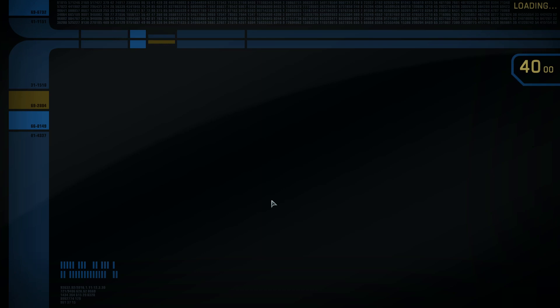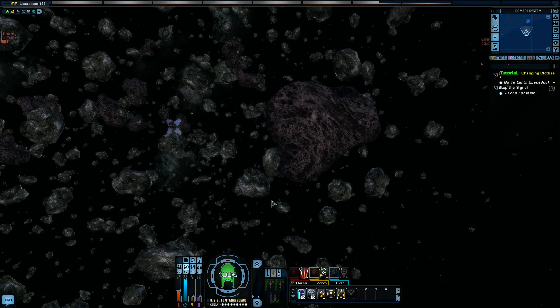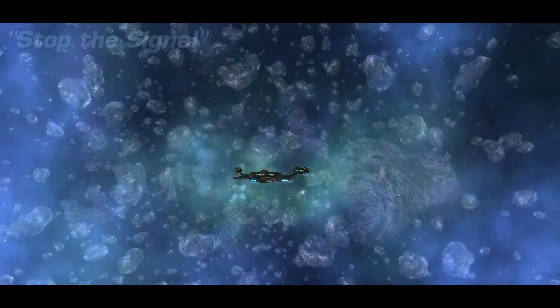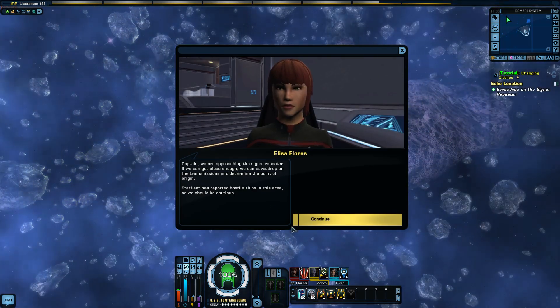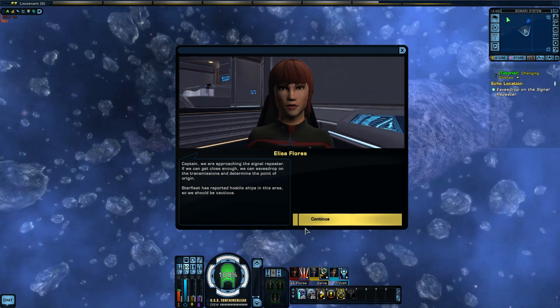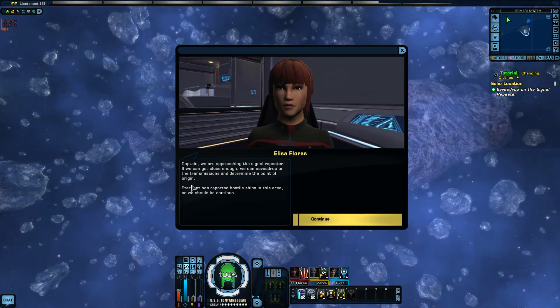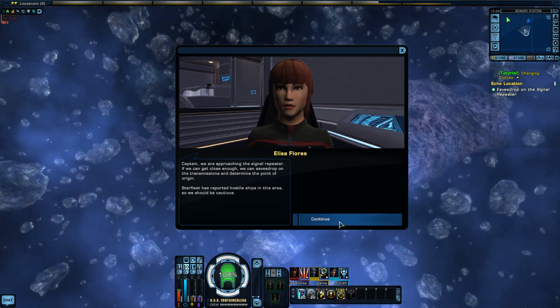Loading. I'll turn my speakers up. Okay, here we go. Captain, we're approaching the signal repeater. If we can get close enough, we can eavesdrop on it. To find the transmission, determine the origin. Starfleet has reported hostile ships in the area, so we should be cautious.